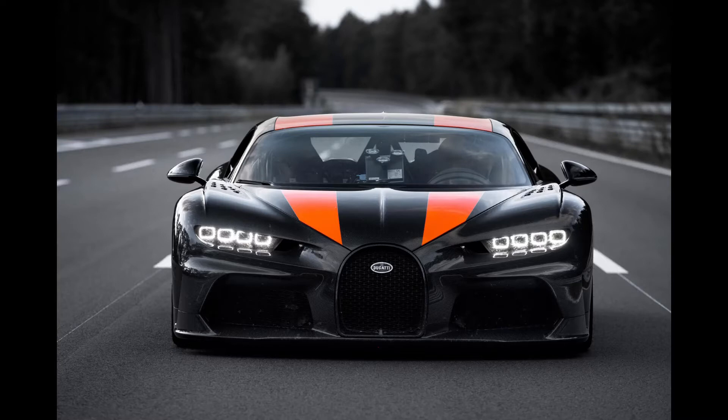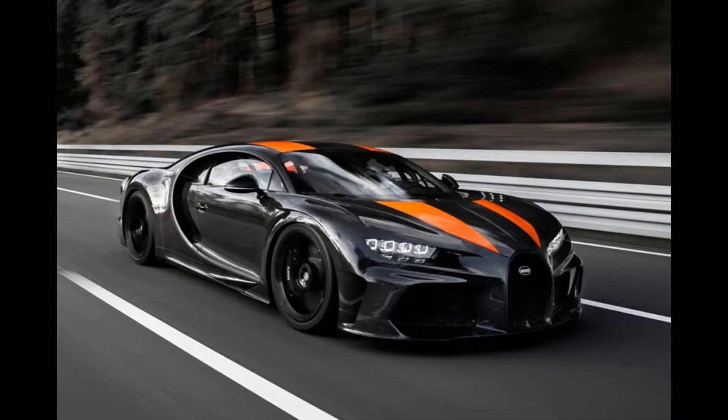Next we have the Bugatti Chiron Super Sport — the car that can go 300 miles per hour stock, the first one that broke the internet a couple months ago. This car has supposedly 1,500 horsepower, though I thought it was 1,800. It makes 1,100 pound-feet of torque and can go 304 miles per hour. Despite being heavy — Chirons and Veyrons are heavy — in Forza with the stock Chiron you can bring it from almost 4,400 pounds all the way down to 3,100 pounds. Just that weight reduction alone could make the Chiron Super Sport go 320 and compete with the Ferrari.